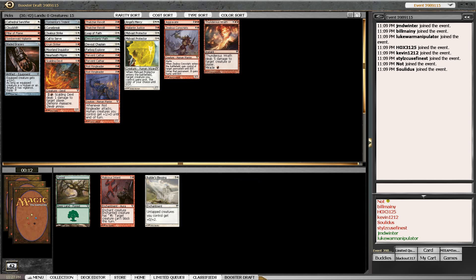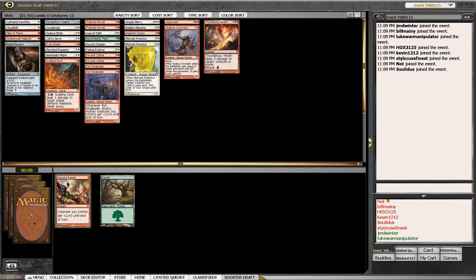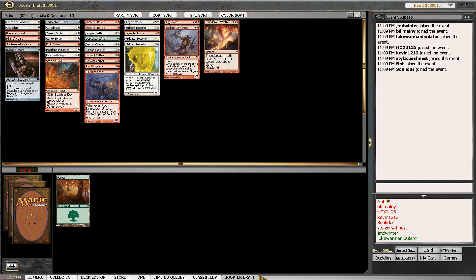We needed another Crew and Striker or two - we really could have used a Hanweir Lancer. A Seraph of Dawn - we've got nothing that gets up in the air. I don't think this is very good. We might end up playing that Banners Raised to be completely honest. That being said, if you get off to a quick start in AVR this red-white deck will win on turn four, five, or six.